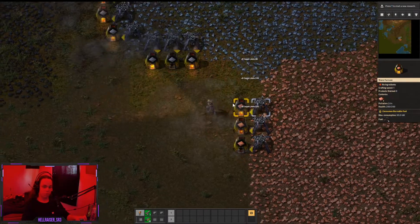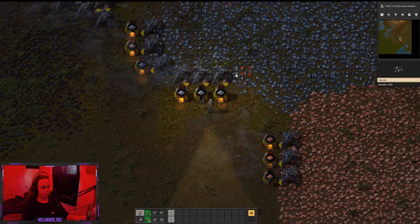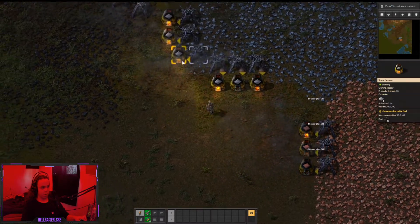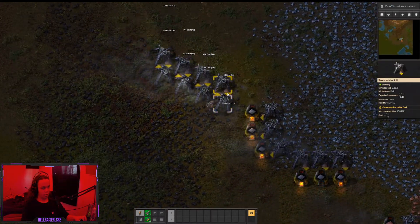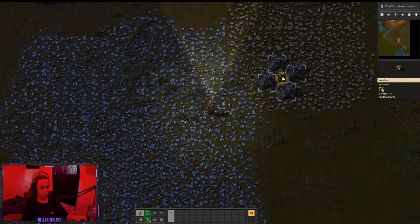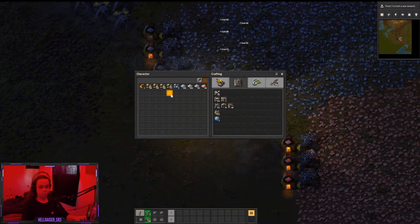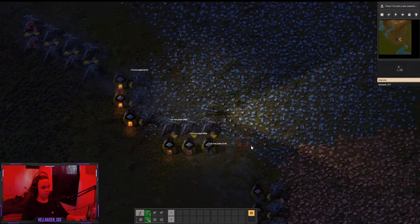So I've expanded by a little bit. I added a few to the iron, made some ones that are now producing copper, added two extra ones to the coal so I can take coal out of those, and added one more to the little stone thing. Getting this coal early on is so useful — you really just need a lot of coal.